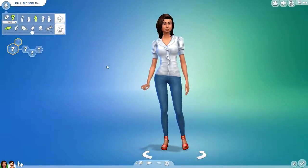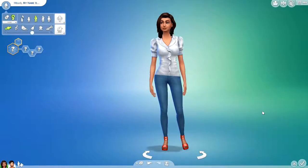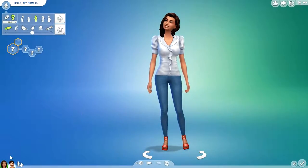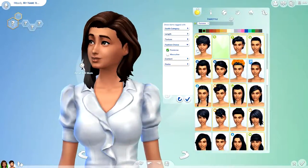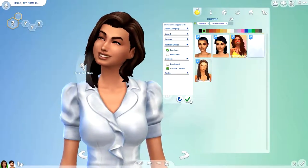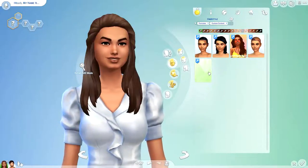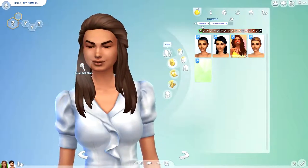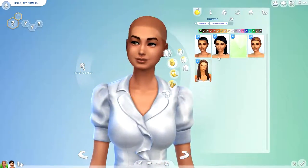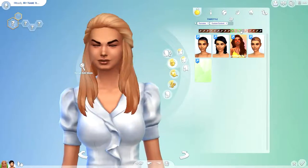We're back in Create-a-Sim now and we're going to look at the items we got today — about 90 total, though a good majority were actual in-game items so we won't be looking at all of them. Let's start with female stuff. Looking at hairstyles, I can see straight away that one of these is missing the mesh. Let's have a quick look — two of them worked.